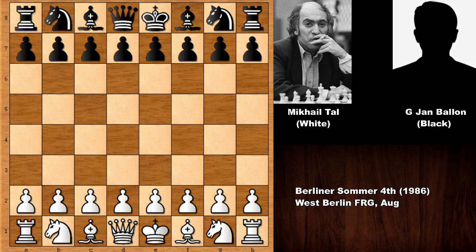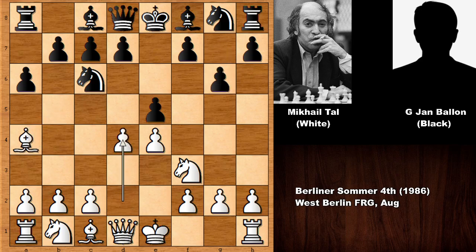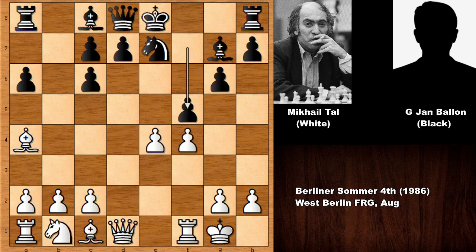Tal starts the game with e4 e5, and we have the Ruy Lopez. The bishop goes back, then g6. D4 charging at the center, he takes on d4, knight takes on d4, developing the bishop and attacking the knight — so capturing the knight, damaging the pawn structure. Then Michael Tal castled, knight to e7, f4, f5.